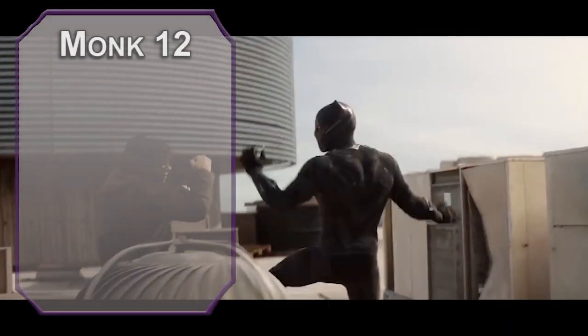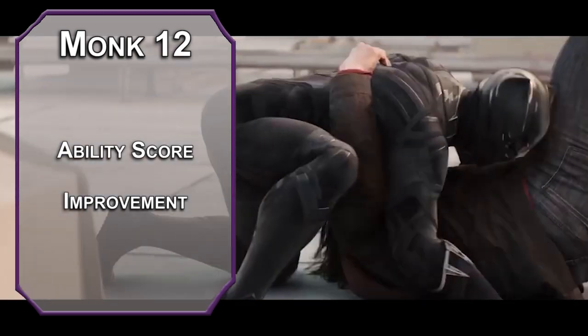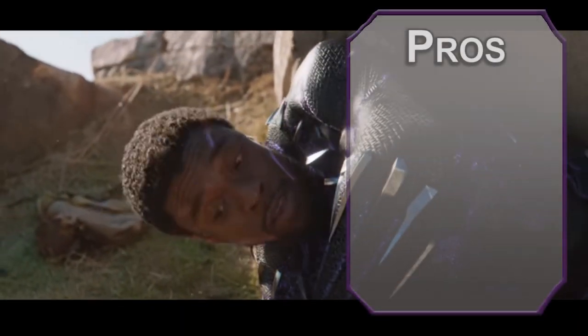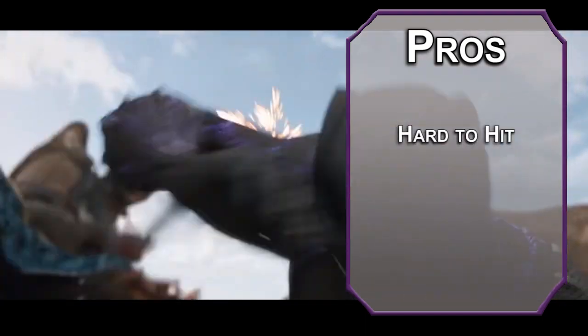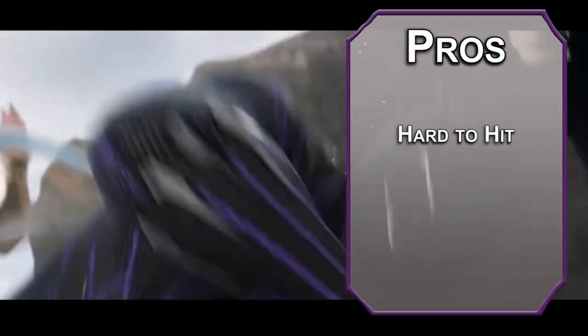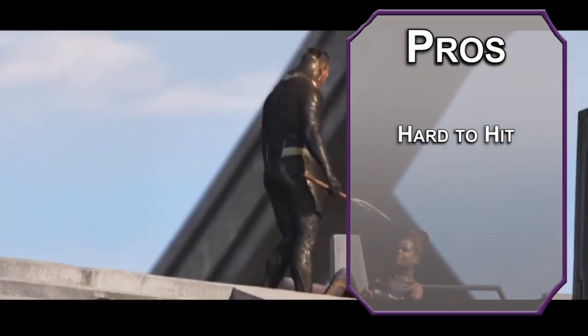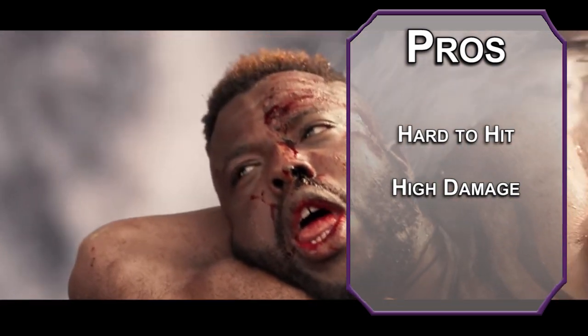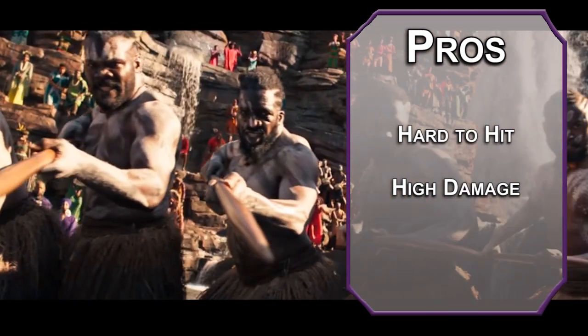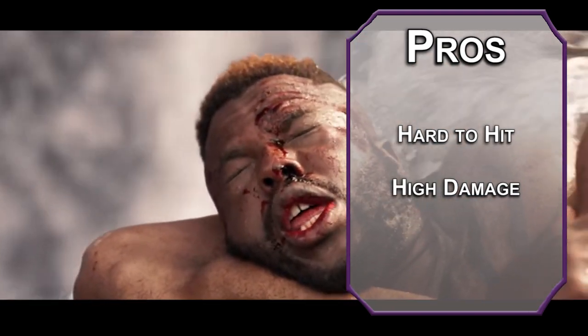Our capstone is an ability score improvement from 12th level monk — cap off your wisdom and set your AC to 20. That transitions us nicely into the positives of this build. The first is that you're hard to hit: 20 AC, Evasion, Uncanny Dodge, and Patient Defense all combine to make you a pain to damage. While you're not taking that damage, you can also deal a considerable amount. With Sharpened Blades, Extra Attack, and Stunning Strike guaranteeing your sneak attack damage, you can rip things up like tissue paper. And it doesn't matter if they resist physical damage because all your weapons are magical.